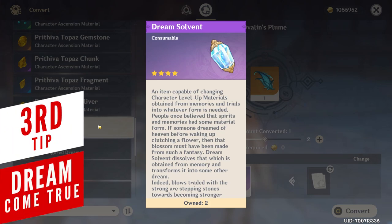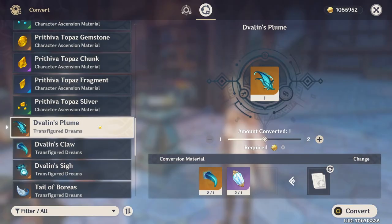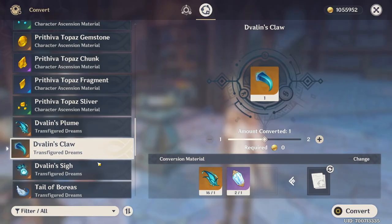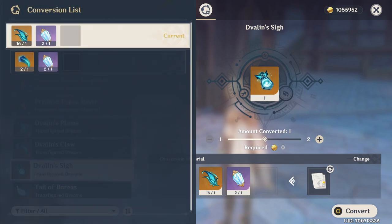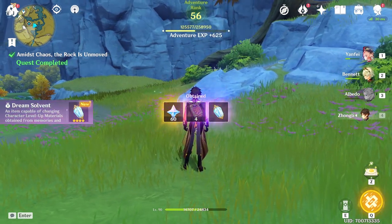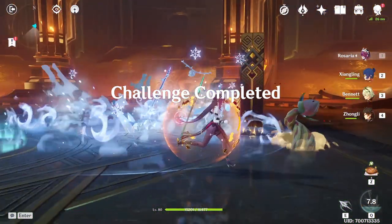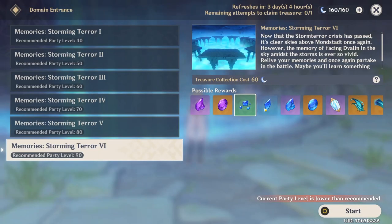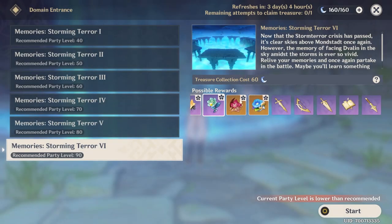One of the most exciting additions in 1.5 is the Dream Solvent, which solves the headache of weekly boss drops. It works like Dust of Azoth except you can only transform ascension materials from the same boss. You can get a single Dream Solvent as a reward for completing Zhongli's story quest, which introduces the new weekly boss. Beyond that, it's subject to random chance — similar to prototype weapon drops — so it's best to treat it as a luxury rather than an abundant resource, at least for the first few weeks.